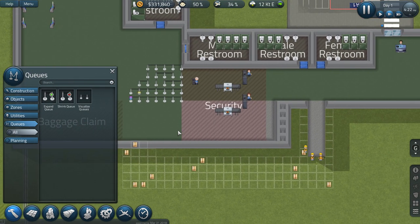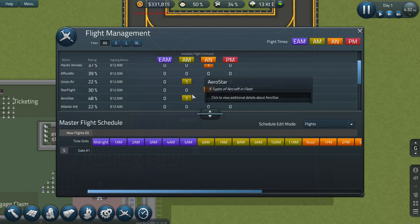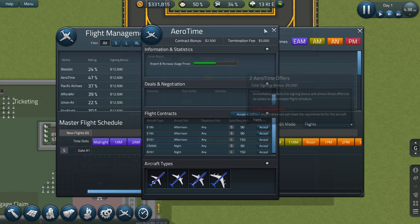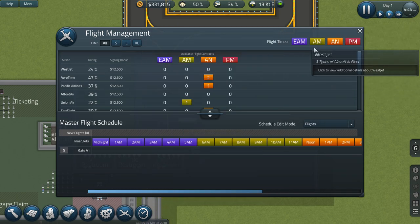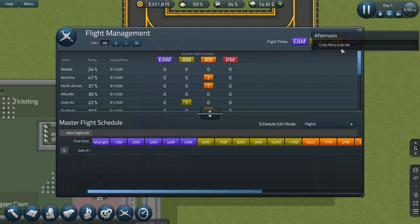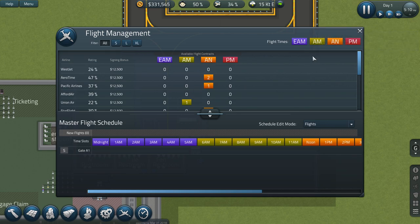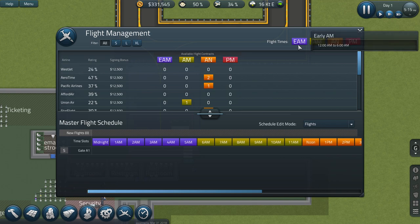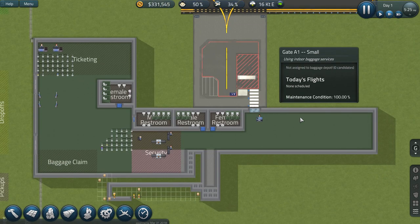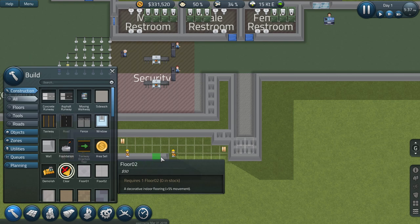We can actually go ahead and have a look at some flights - gonna need some of those coming in eventually. Here we've got two for the afternoon, and it's probably AM and PM. The way I remember which one is which: AM and PM - almost the same thing - it's after midnight and prior to midnight. Almost not so much used in Norway, but now you know, if you guys wondered about that.